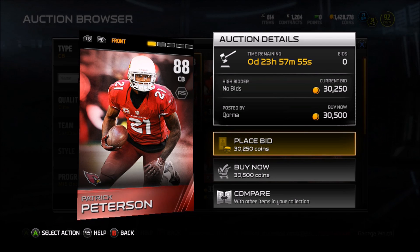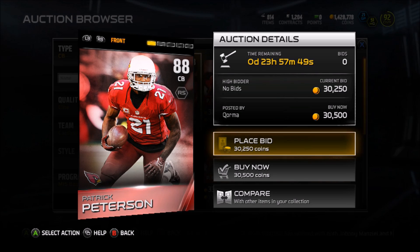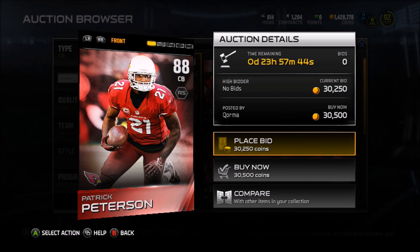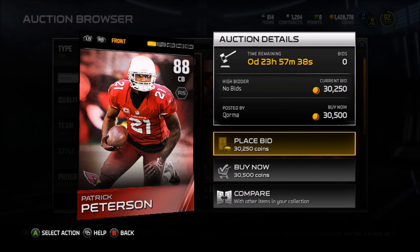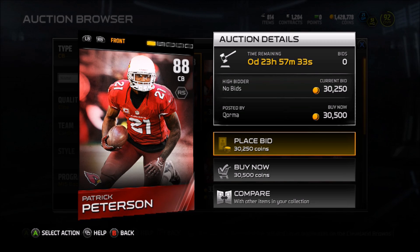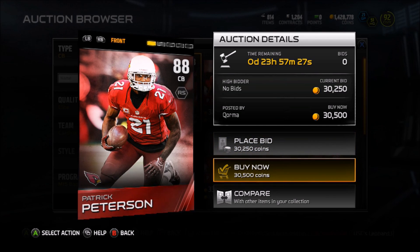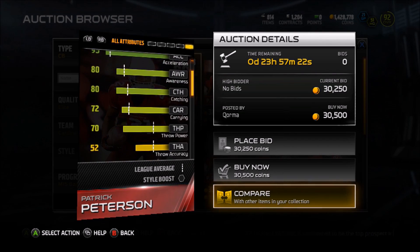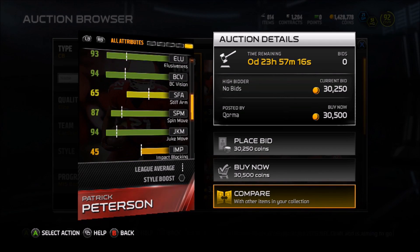Moving along to defense, we got Patrick Peterson — 80 overall cornerback for the Arizona Cardinals. Even though he's 30,000 coins, a bit on the pricey side, this is a cornerback that can play the first, second, or third cornerback slot for your team. 30k is not that much in the grand scheme of things, especially for a shutdown cornerback. Some guys are out here spending hundreds of thousands of coins on Sherman or Dick Lane, and those guys are great. But Patrick Peterson is a fraction of the cost and he's just as good. 6'1", 95 speed, 95 acceleration, 80 catch — this is a pretty damn good cornerback. 90 jumping as well, and he is cheap.